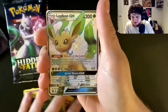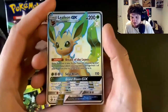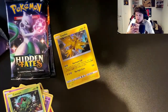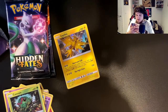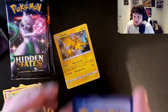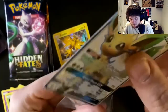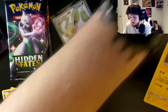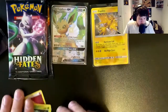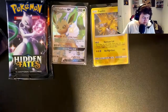Oh my god, already three cards in — a shiny Leafeon! Can you believe it? And a Zapdos holo as well, nice. I've already got the Leafeon to be honest, the last one I got was absolutely immaculate. This one also looks pretty good, especially on the front — the back is a bit thick on the top, not as good as the last one. But we've got a huge pull already and the Zapdos holo which I actually need. Not bad for the first pack, I'm happy with the tin already.